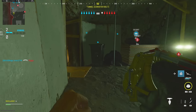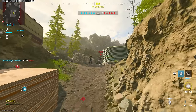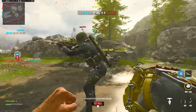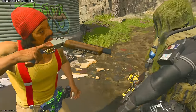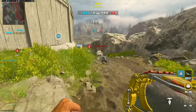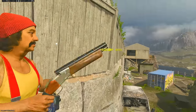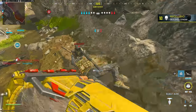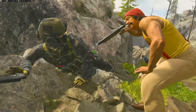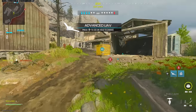There's one behind me — teammate got him, nice. Got him, and I'll take the free one. There might be... I might die here — nope. There's one to my right too. He didn't move — I have no explanation for that.